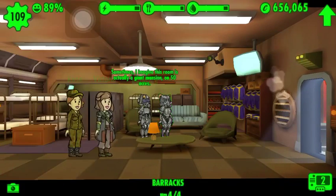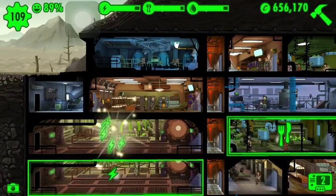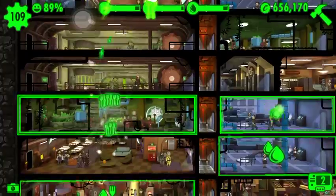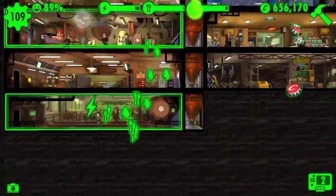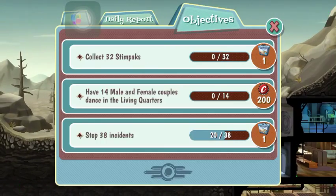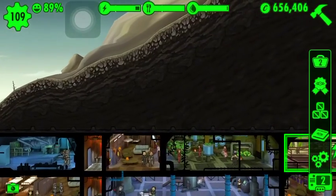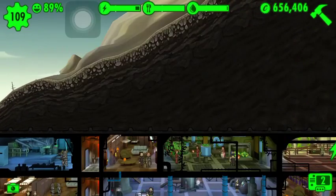Give her back the Fat Man. Collecting all my materials. Collect 32 stimpacks — that's super easy, and luckily if I do it I'm gonna get a lunchbox. So let's do this real quick.